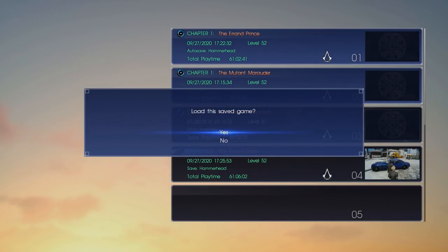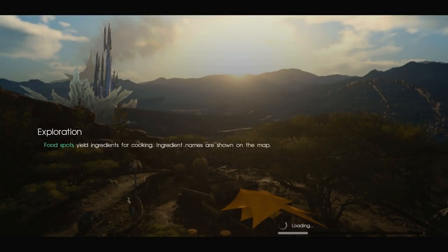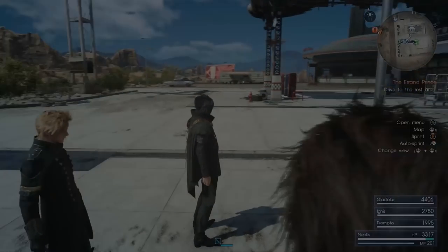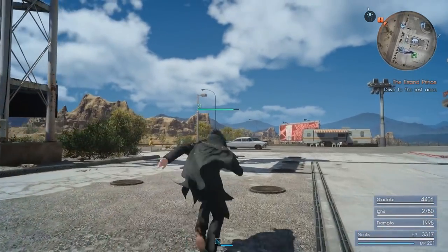I did a New Game Plus recently so I'm level 52 but way at the beginning — let's load that. Is that the Assassin's Creed logo? Yeah, because there's the Assassin's Festival crossover event they did. If you did that at some point on your save file it gave you that emblem, and you can equip that stuff. That was pretty fast loading in, especially for an open world game.